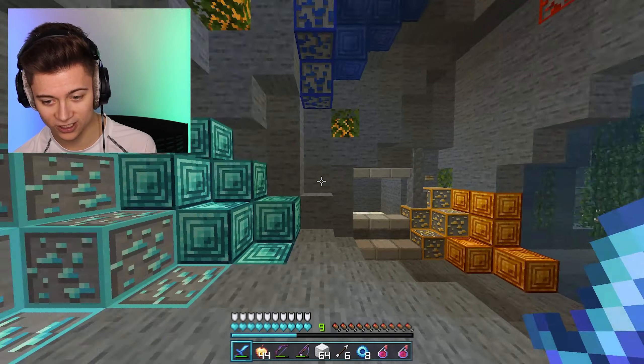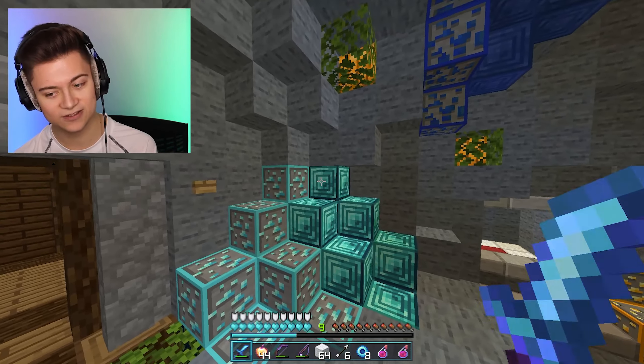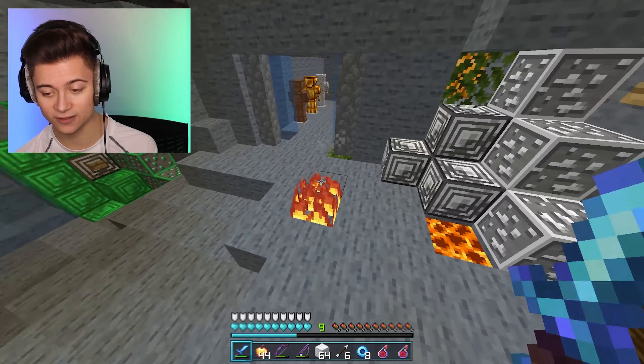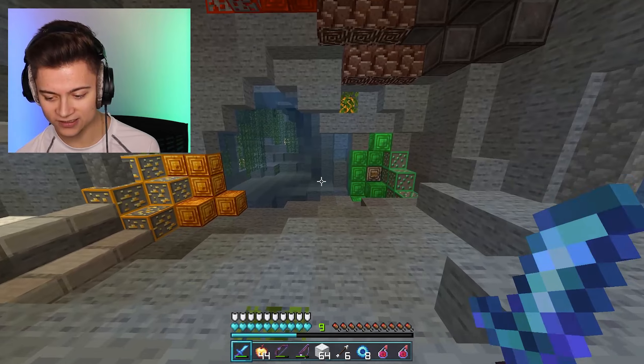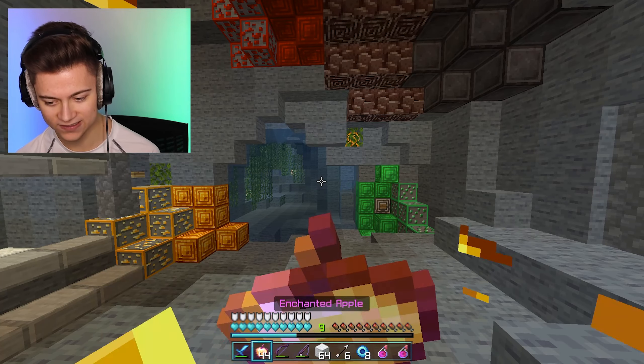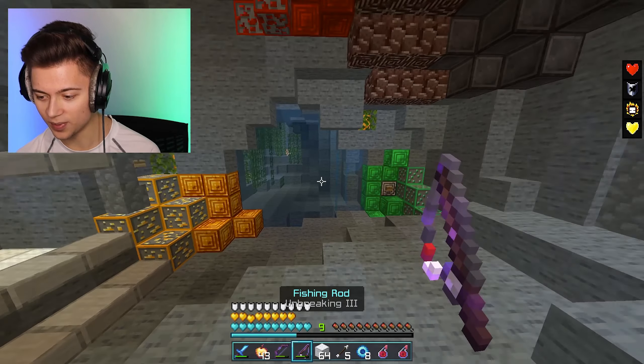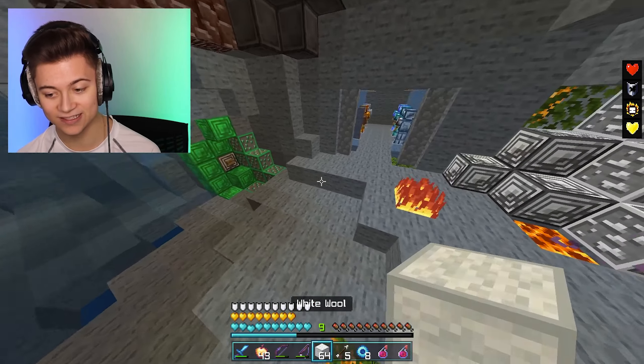Without further ado, these are the ores over here, and they look super cool as well — 10 out of 10. We got the fire over here looking super vintage, the sword, the whole entire custom inventory and selector, which looks pretty cool as well. And yeah, overall, we even got a bow indicator. I like this a lot. This is actually pretty hype.